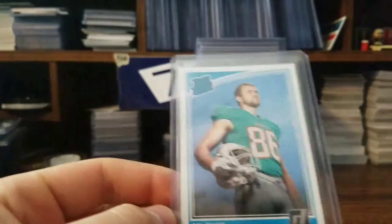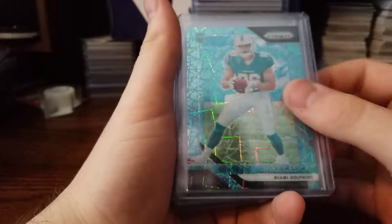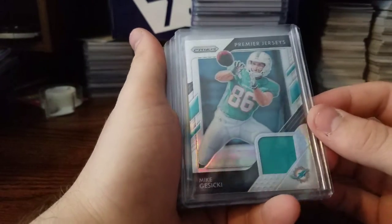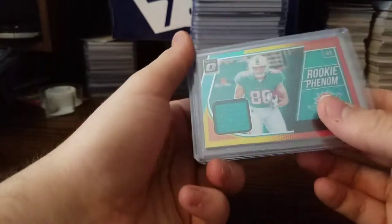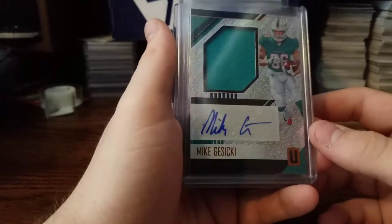This is all in order as well. First we just got some regular base cards from Donruss. We got one of the shiny blue velocity rookies from Prism, out of 499. A rookie card from Illusions. A rookie premier jersey from Prism. A rookie phenom. Mustard and ketchup from Optic, non-numbered. And a non-numbered RPA from Unparalleled.